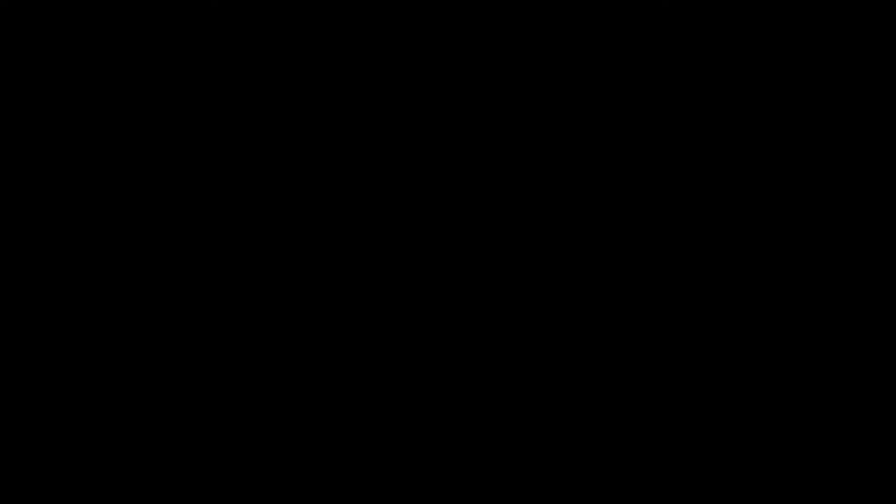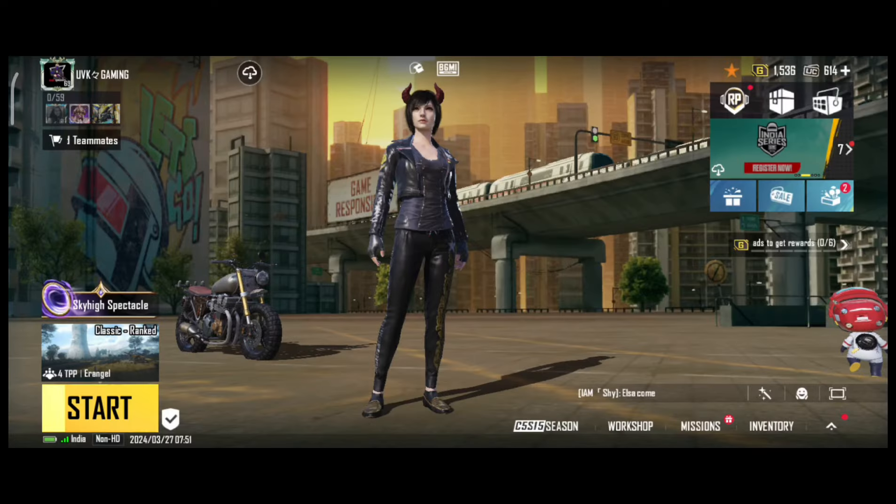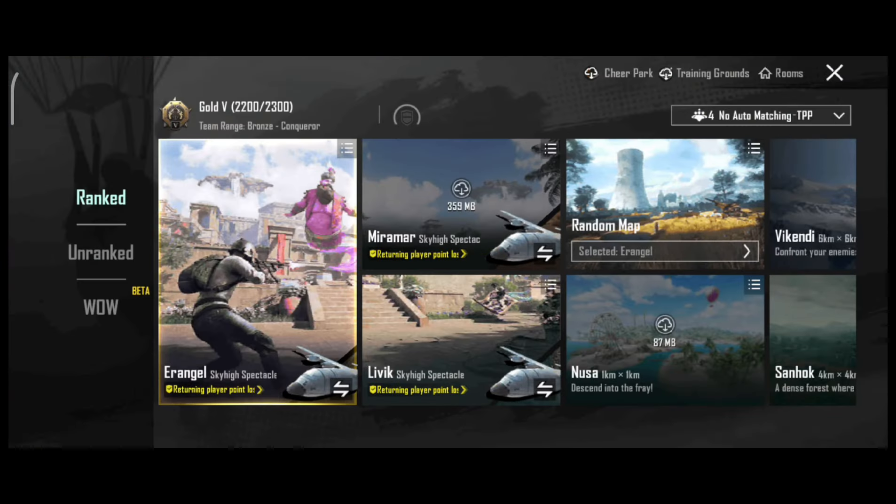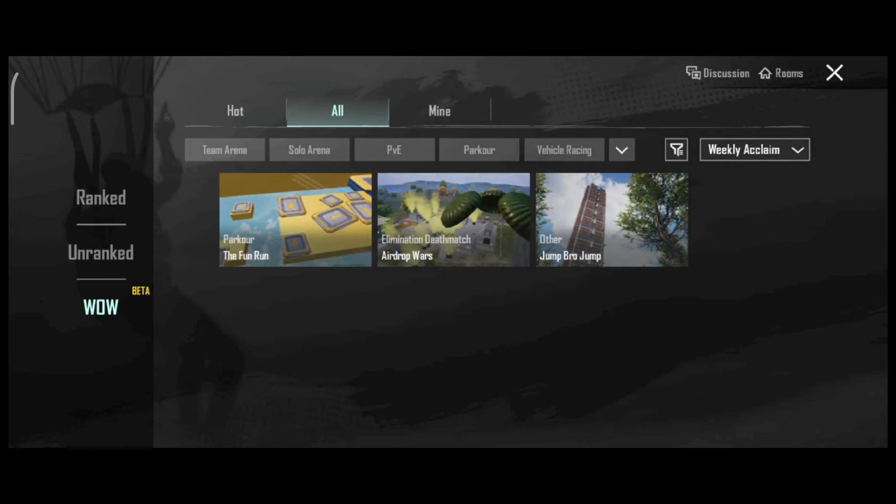Here we will see the new content in BGMI. If we have a new BGM, we have a new Lobby. There is a Lobby in the map. We have new BGMI content.